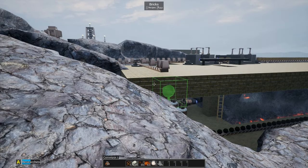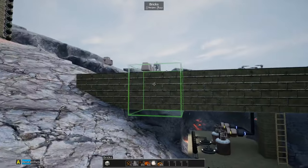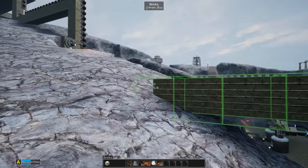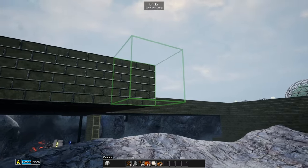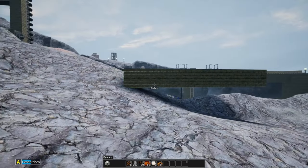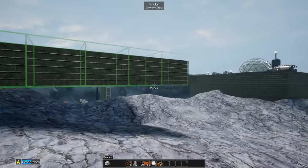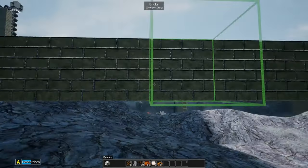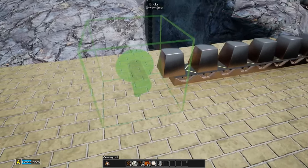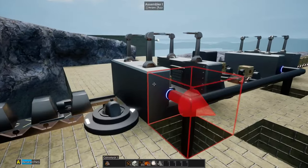Let's go ahead and extend this platform out a bit more. As we build the bricks I think we can only do like one strip at a time - I don't know that there's a way to pull back and build a whole platform at once, that would be nice. So this is the scalable line of what's going to be our wire production.